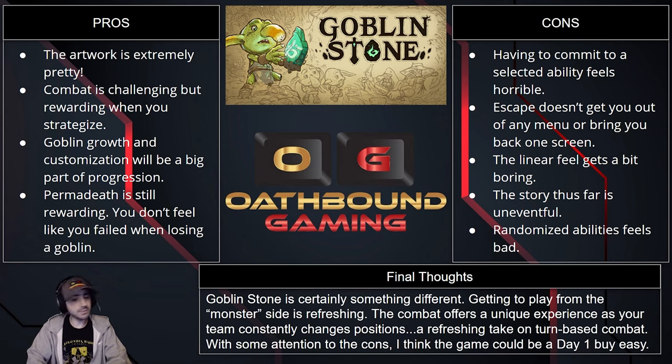Final thoughts: Goblin Stone is certainly something different. Getting to play from the monster side is refreshing. The combat offers a unique experience as your team constantly changes positions — a refreshing take on turn-based combat. With some attention to the cons, I think the game could be a day one buy easily. I'm looking forward to playing more Goblin Stone — definitely take a look at it in early access and do a video on the changes. We like to look at a game every six months to see how it progressed, then hit it again on release. If you guys like this video on Goblin Stone and want to see more, please let me know — like, subscribe, and I'll catch you in the next video. Skidap!